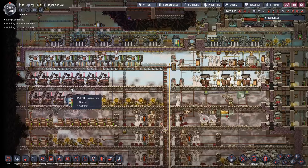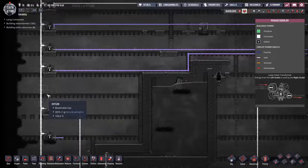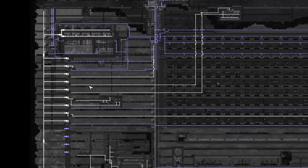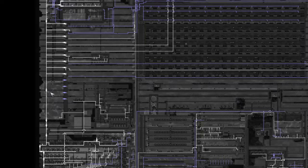When dealing with power, come up with a standard for yourself. In this map, the plan was to run a power spine down the left side of the map and branch transformers off it. It caused some long wire runs, but gave a consistent standard. The moment power was needed somewhere, you just located the spine and ran from it. Ideally, place the power spine in the middle of the map.